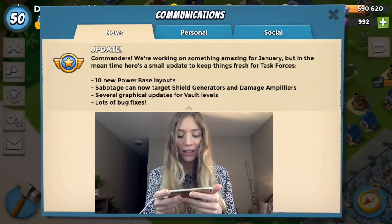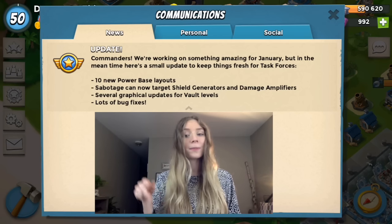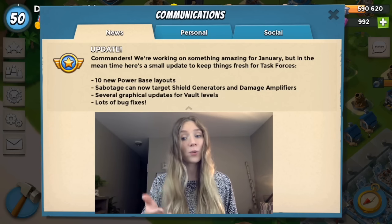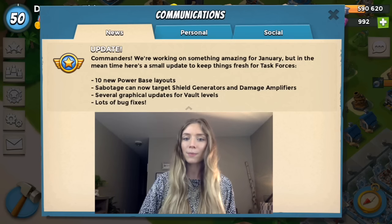Another update is that Sabotage can now be targeted — you can target the Shield Generator and Damage Amplifier. Several graphical changes have been made, Bolt is one of them, and there are lots of bug fixes. There are also a few things not mentioned on the forum that I noticed.